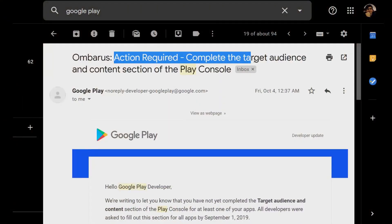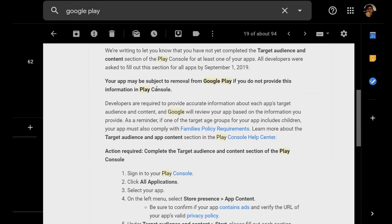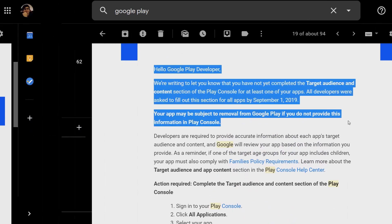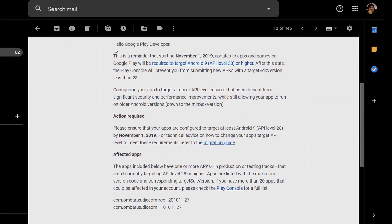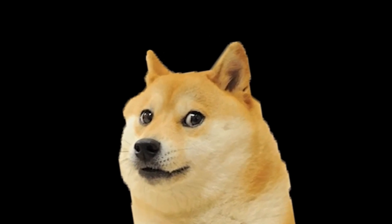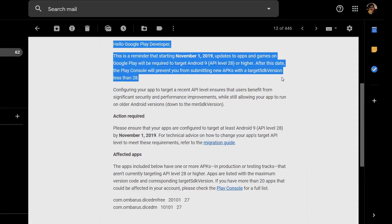I had to do an update because I got two emails last week from Google. The first told me I had to update my store listing for the "made for family" requirement, and then another email told me that if I didn't update my target SDK to SDK 28 by the 1st of November, my app would be pulled from the Google Play Store. So I decided to do an update and also check where I'm at, because honestly I hadn't been looking at it much — I wasn't expecting much, I just wanted to make this app to learn how to release apps.